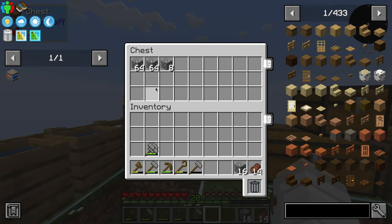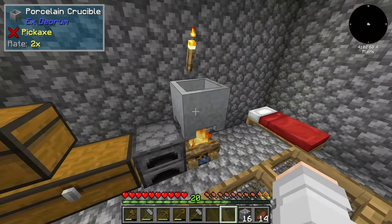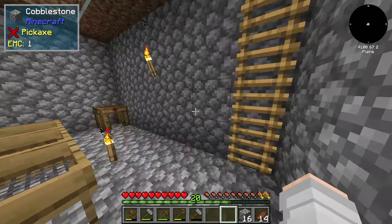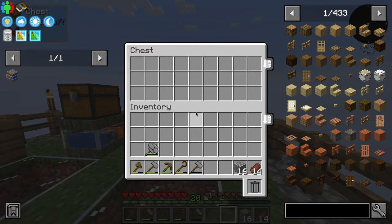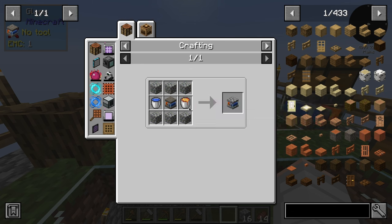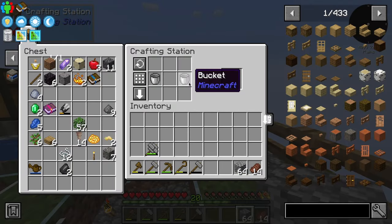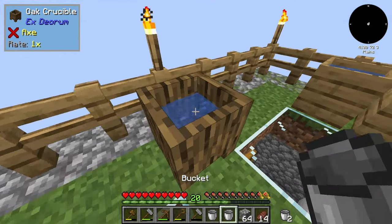I had my microphone muted — great. But anyway, we managed to get the cobblestone generator tier one, and it's only been running for a couple of minutes. Look at that — we already have over two stacks of cobblestone. I have put more cobblestone into the crucible over here, which we will soon have a bucket of. Did we get our buckets back? No, we did not. The next tier is getting the cobblestone generator tier two. But watch this — now I have a stack of cobblestone. We do have our buckets! Oh, that's great, that just made this a whole lot easier.